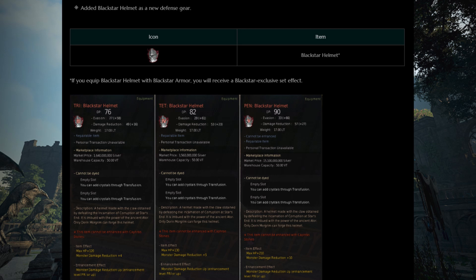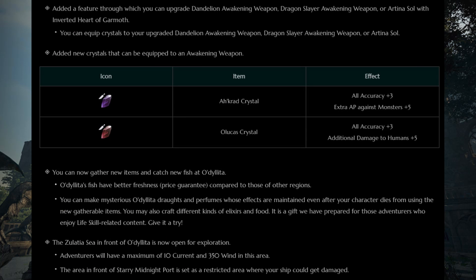Black Star Helmet was also added. You need Rift Fragment and Specter Energy to craft it through the questline. Specter Energy drops at a higher percentage chance at the 250 area, although in the little bit of time I've been there, no drops yet. New Awakening Crystals were also added — the PvE Crystal drops from the 250 area and the 310 area, and the PvP Crystal drops from the 300 AP Trio grind spot.